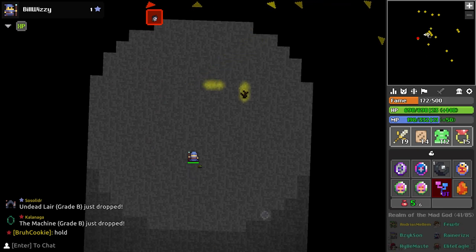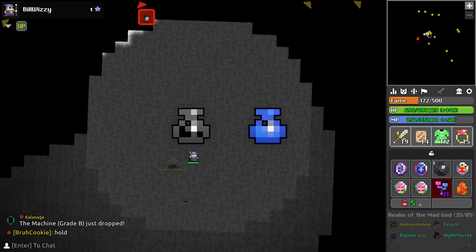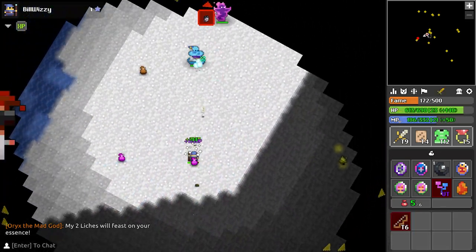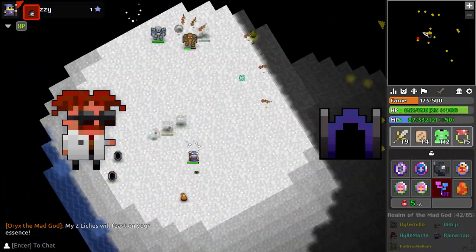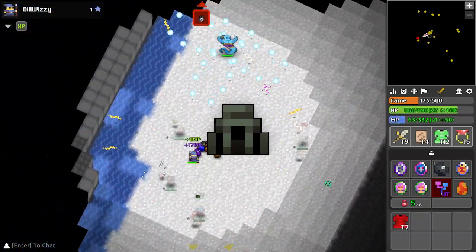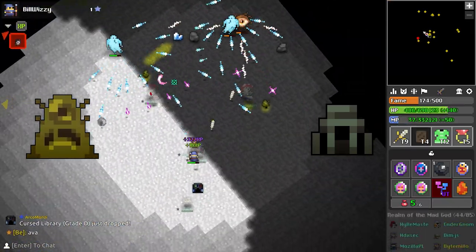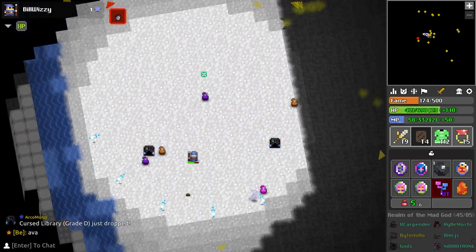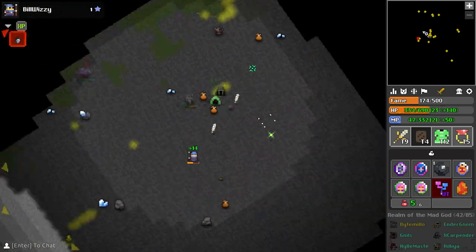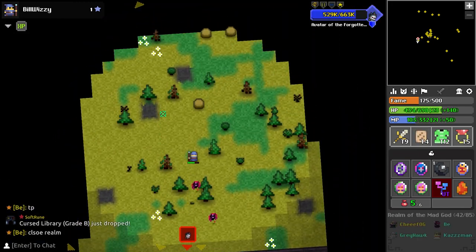After you've successfully maxed speed and dexterity, I would personally focus on maxing defense and wisdom. Wisdom potions can be found in the Undead Lair and drop from Septavius, and can also drop from Dr. Terrible in the Mad Lab. Defense is found in the Toxic Sewers and drops from Gulpord, and can also be fairly commonly dropped from different gods in the godlands. One notable dungeon that is a bit harder but can drop greater potions of both wisdom and defense is the Crawling Depths.